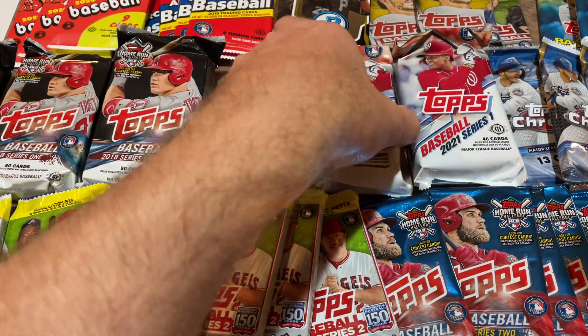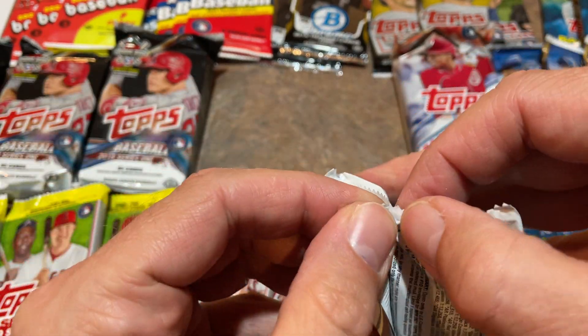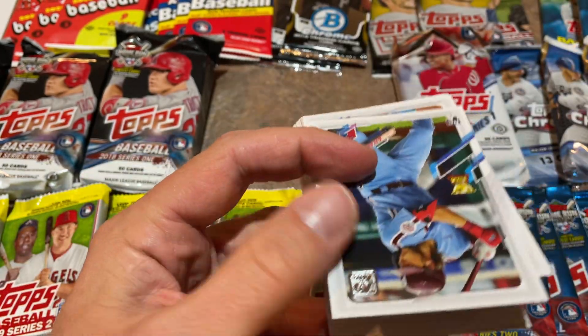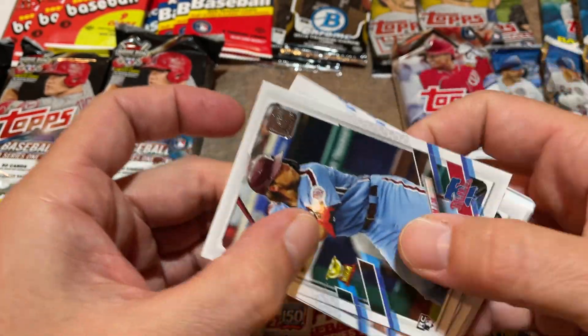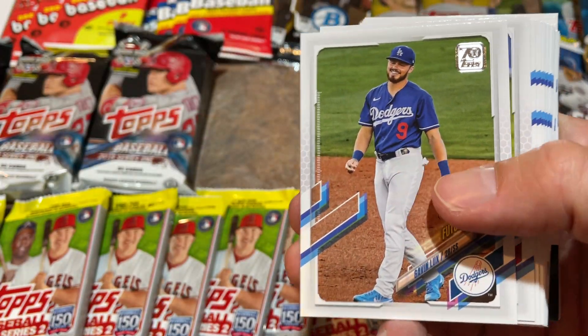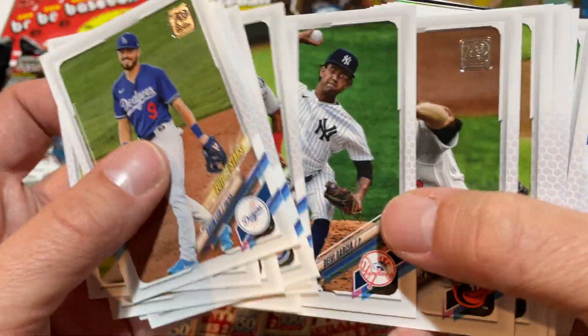Let's do all three of the jumbo packs first. I've also got jumbo packs from 2018, some Bowman Chrome from 2014, and some 2017 Topps Series 1 and 2. There's another Alec Baum rookie — two of those now. The good stuff is always going to be in the middle of each pack.